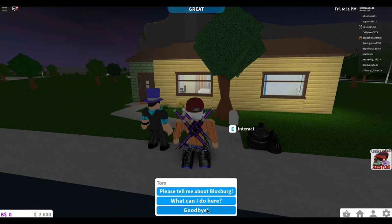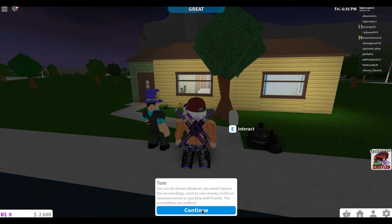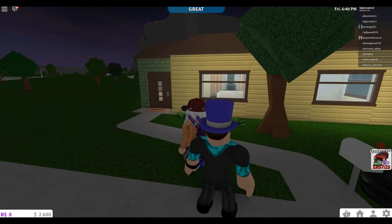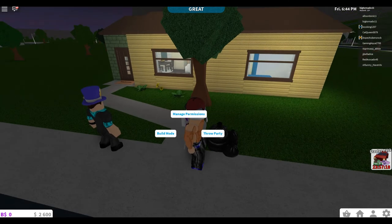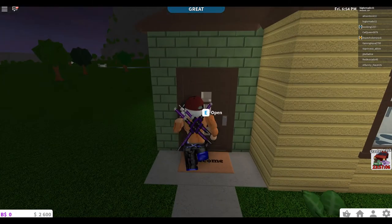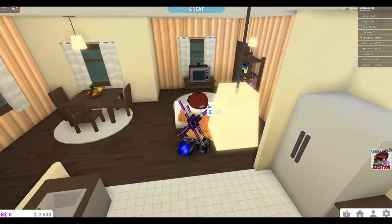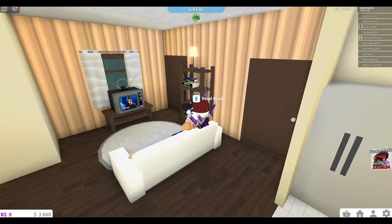The NPC pointed out all the houses my fellow neighbors have built - they look good! I asked what I can do here and was told I can do almost whatever I want: explore the surroundings, work, earn money, build an awesome house, or just play with friends - the possibilities are endless. Controls are mouse and keyboard. Let's get into the new house - open the door. Oh this is nice! There's pizza everywhere, geez I'm a slob.